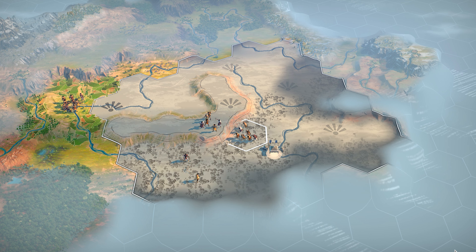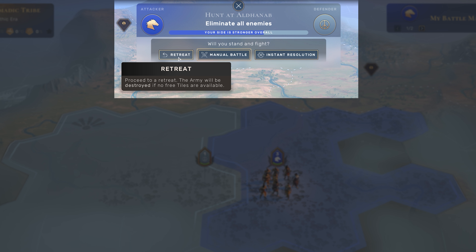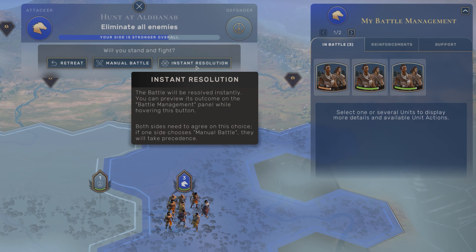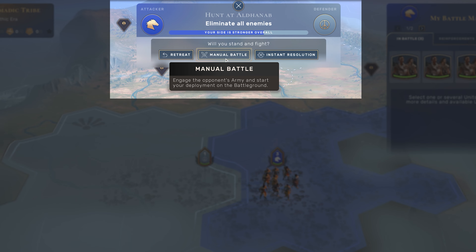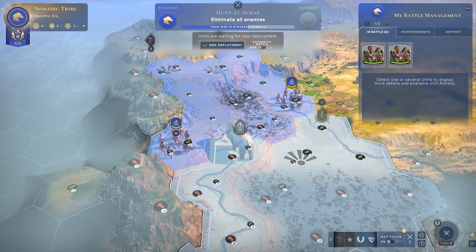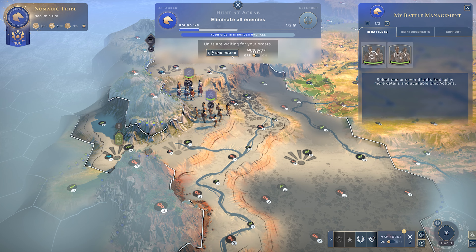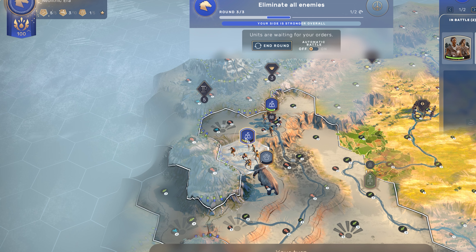Before that though, you're probably going to need a combat basics introduction. Combat can be resolved in three ways in Humankind. The first being a retreat — not really a combat tool. The second being an instant resolution, where the game will play it out for you and you can get a preview of the outcome on the right-hand side of your screen. And finally a manual battle, where you will control your units, first deploying them into an allocated battlefield on the map. Then you and your opponent will fight across many rounds within one overall game turn to ultimately find a victor, defending a flag if you're a defender or going on the aggressive. Take note of the terrain conditions, as they will dramatically impact the outcome of your fight.